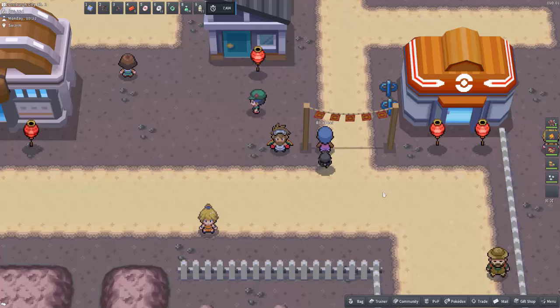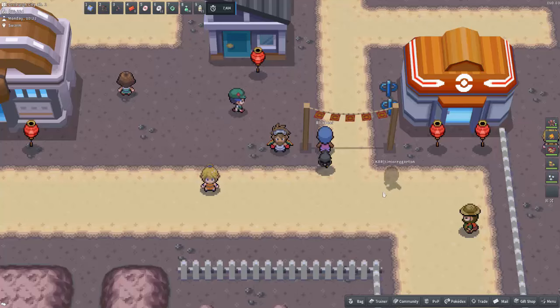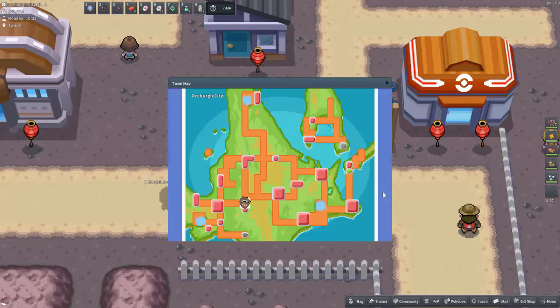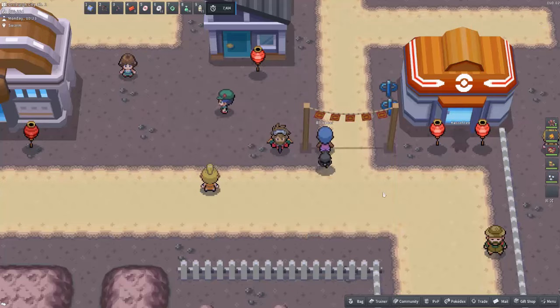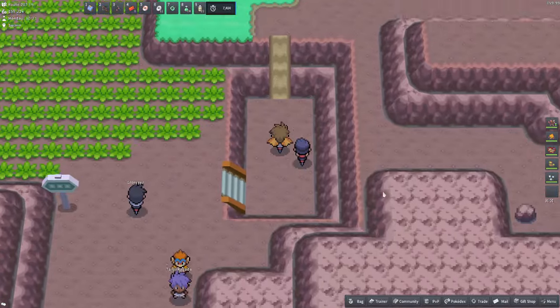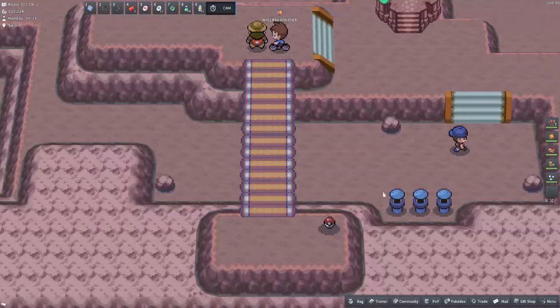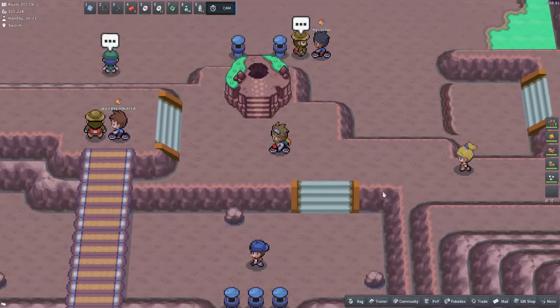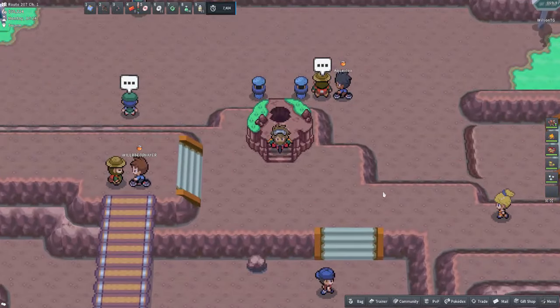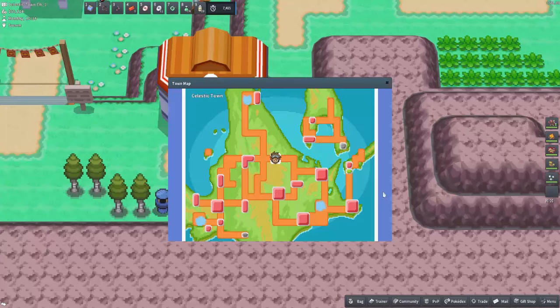The first raid den location starts in Arabo City. Make your way north, go down these steps, up this ramp, down this little path here, under the bridge, up these stairs, and here is the first raid den location.